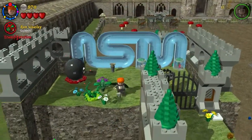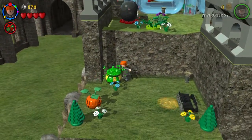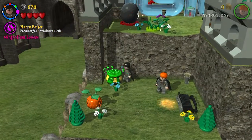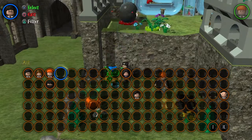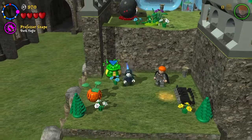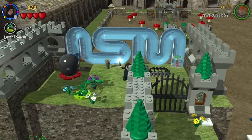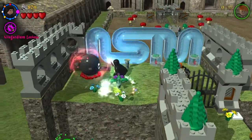Now you want to change to Professor Snape because you can use dark magic on that boulder. Actually, I think we want to keep Ron and change Harry Potter. Let's go — change Harry Potter, okay let's go. And then let's go here. You want to set the plant when it was solid. Let's destroy the wall over there.